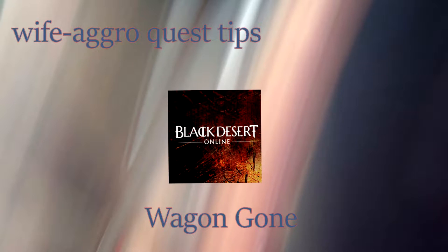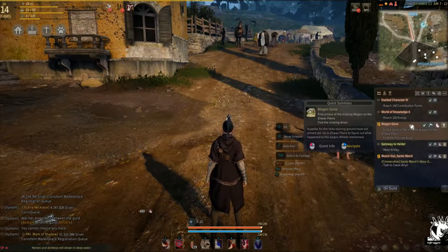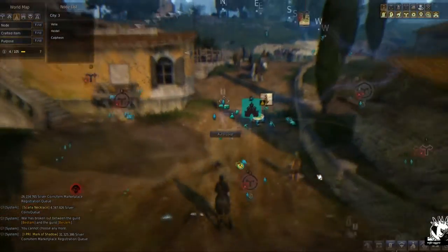Hello and welcome back to another Wife Agro Quest Tip for Black Desert Online. This time around we're gonna be looking at the quest Wagon Gone, which you can get in Velia pretty early on in the game.